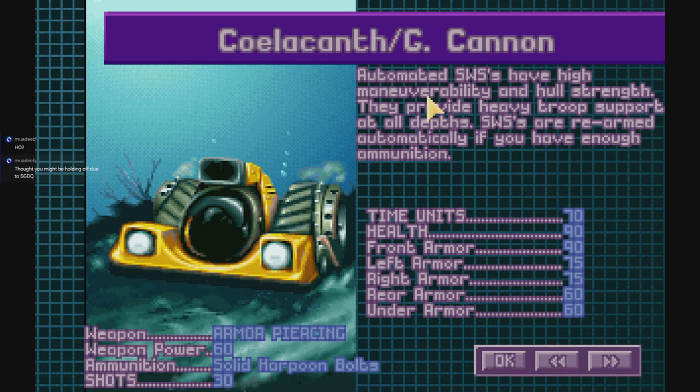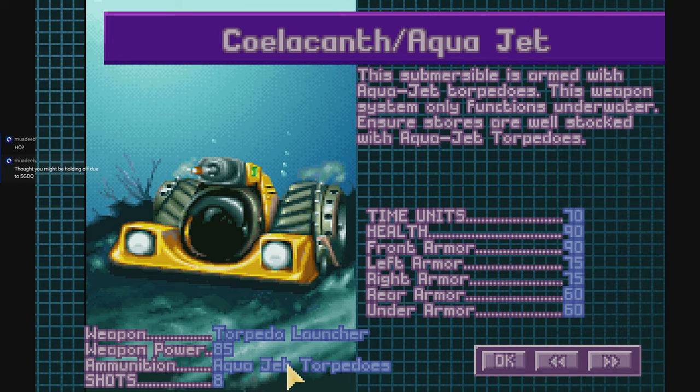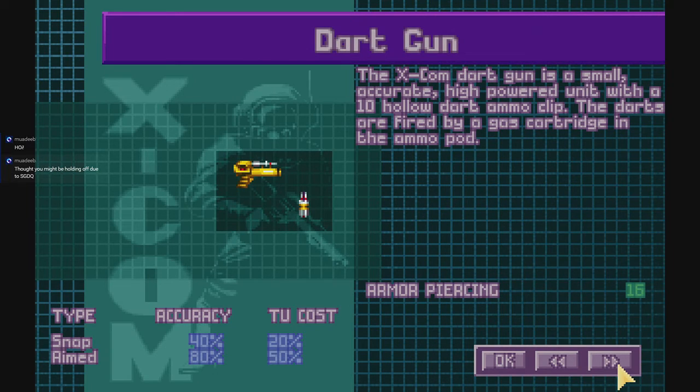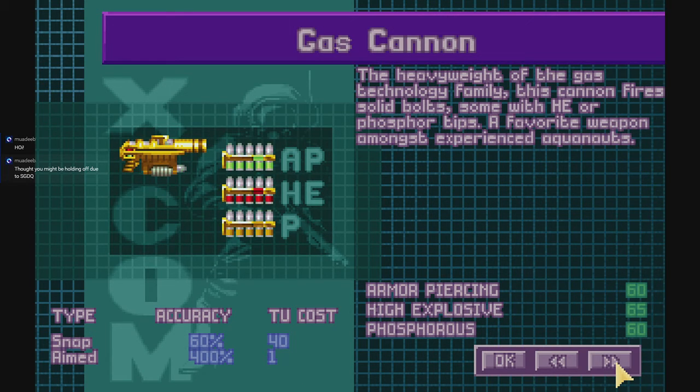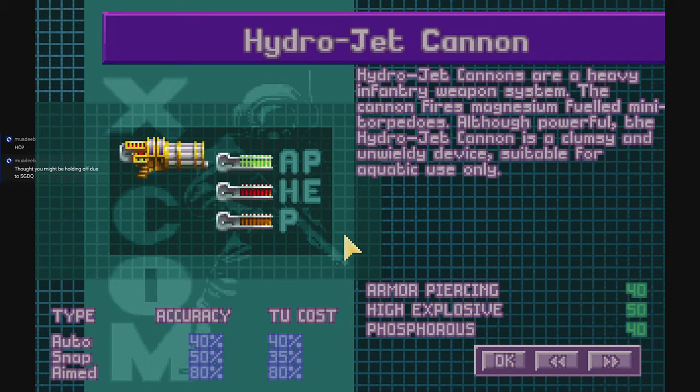Now we have our Coelacanths. This is your standard harpoon bolt — your armor-piercing guy. Everything's exactly the same; these guys might actually have a little bit more armor in this game. And your torpedo launcher. We have the dart gun, which is completely, absolutely useless at 16 damage — sell those right away. We have our jet harpoons, which should look familiar from the final mod pack. And then we have our gas cannons — pretty much the standard go-to weapon.